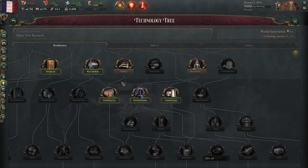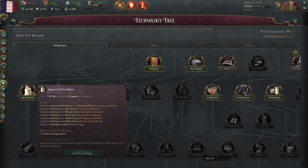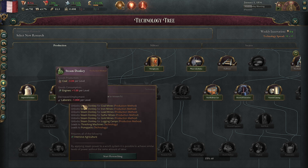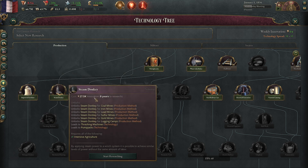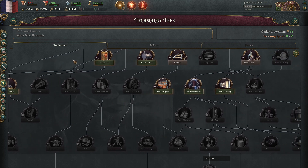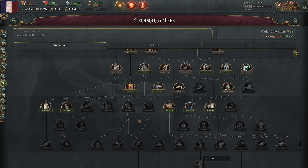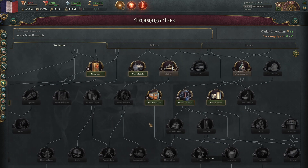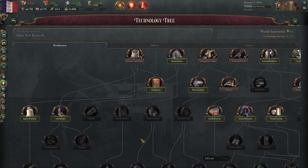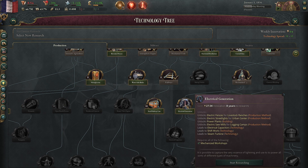Electrical Generation is one of these level 3 production technologies, and there are a lot of really good ones. Improved Fertilizer is phenomenal, Dynamite is phenomenal, Steam Donkey is very good. There's really not a bad one in the bunch. Reinforced Concrete is bananas — that's so much more steel. Almost every single one of these level 3 production techs is really, really good, so I don't want to say definitely get one first, because it kind of depends on what's going on in your economy at the time. Sometimes it makes sense to go for Dynamite first, sometimes Fertilizer first, but most often it makes sense to go for Electrical Generation first.